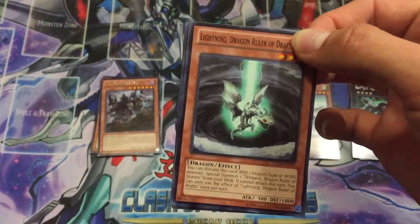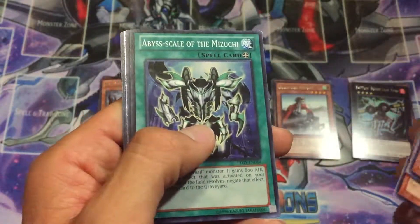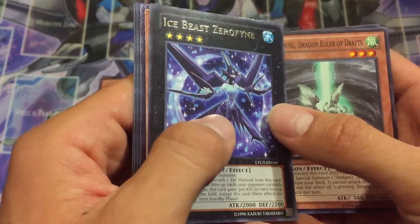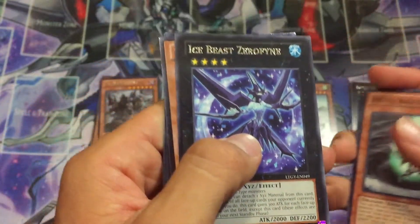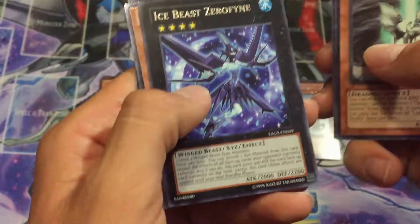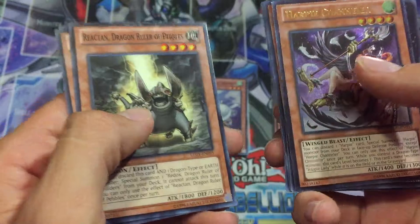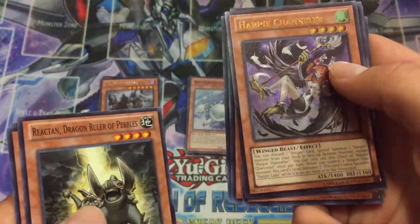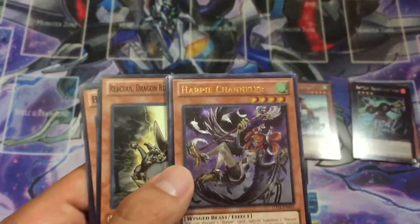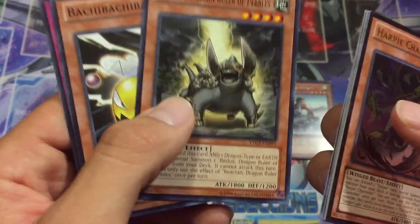And we have another Baby Dragon Ruler — the Lightning Dragon Ruler of the Drafts. Then Sonic Warrior, Panther Shark, Abyssal Mizuchi — that's actually really good. Ice Beast Zerofyne — that's an Ice Beast Ultimate Rare! Still a very powerful card in both Harpie decks as well as Blackwings and Raid Raptors even. And for our Ultimate Rare, we have a Harpie Channeler — that's actually a really good Ultimate Rare. I believe it still holds a little bit of value. Very beautiful card, very nice in Ultimate Rare, and it's very nice to get an Ultimate Rare for such a cheap pack. And then the last of the Baby Dragon Rulers — Reactant Dragon Ruler of Pebbles.